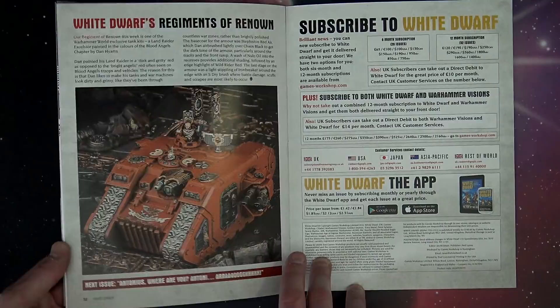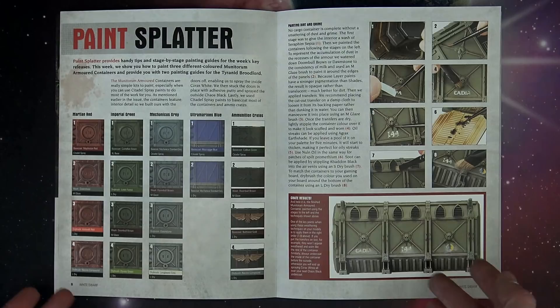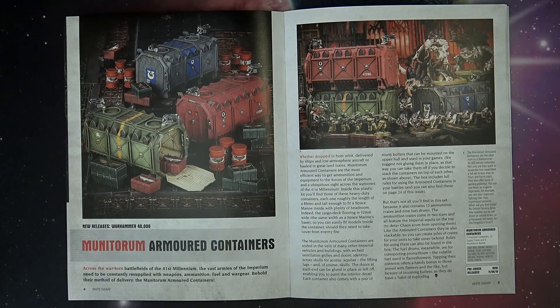So that's pretty much it. There are some pretty good features in here for the most part. It's definitely one worth picking up for the paint splatter, between the Tyranids and the new basing stuff right here. As far as everything else goes, you've got rules too. For about four bucks, it's definitely not a waste this week — not like some of the filler issues we've seen in the past.